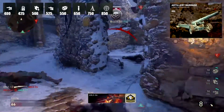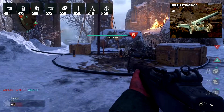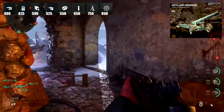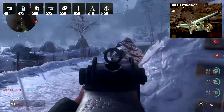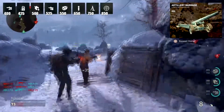Next is the Artillery Barrage at 850 points — an artillery barrage on a chosen location. I'm really looking forward to this one because I think it'll be much stronger than the airstrike or mortar strike. It'll just bomb an area continuously and kill people even if they run into the area mid-barrage, which I think is a great mechanic.